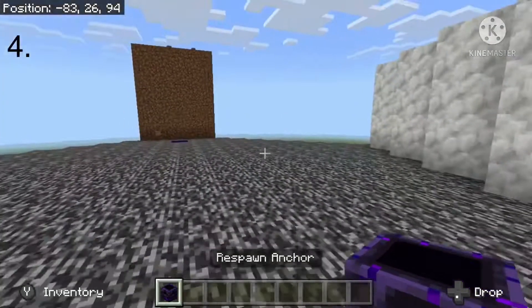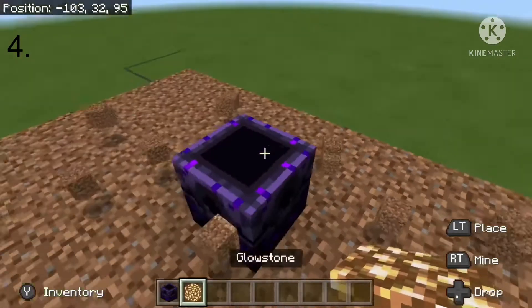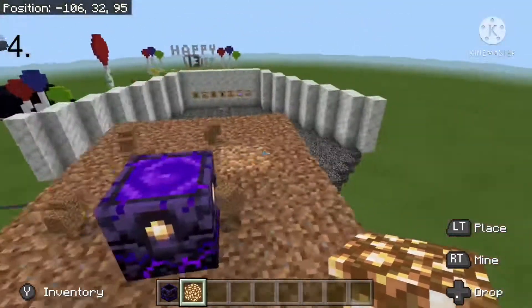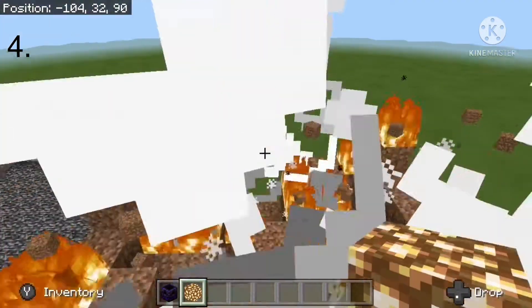Number 4 is the respawn anchor. The respawn anchor is usually used in the nether, and you fill it up with glowstone. But in the overworld, if you fill it up, it will explode.